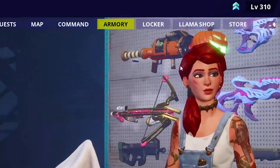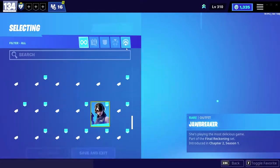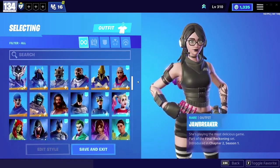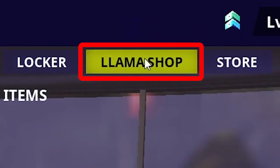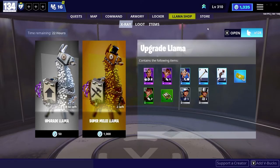Here you can see the amount of gold you have, which you can use in the Llama Shop, and also the number of personal XP boosts and teammate XP boosts you have. Next we have Locker — same as the battle royale locker, you can choose your skin and play with it.